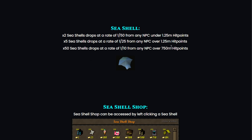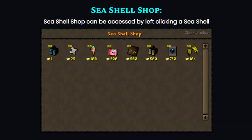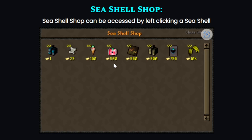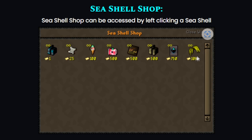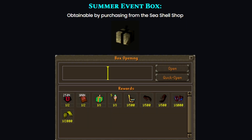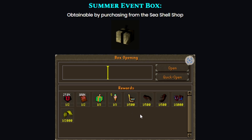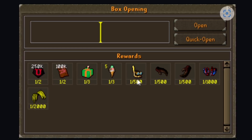The seashell shop has some juicy items — scrolls, grand mystery boxes, and a Ruby Cascade for 500 goodie bags. The summer event box can also be bought from the seashell shop and contains a lot of interesting items including cosmetics, a nice aura, and more.